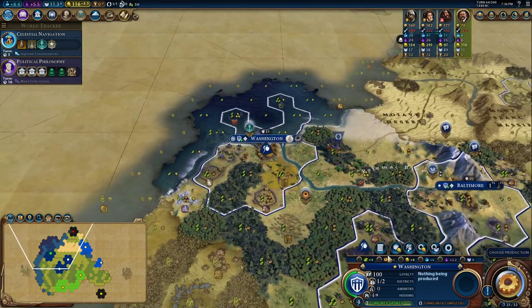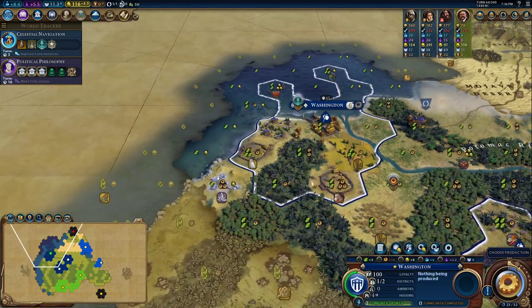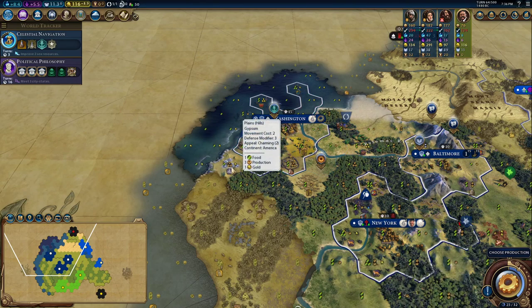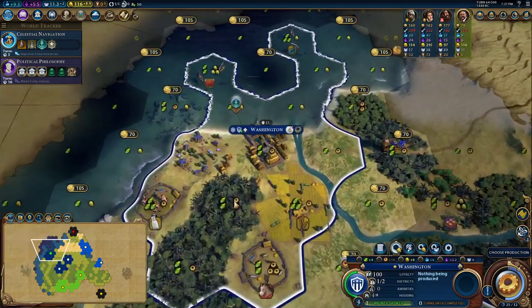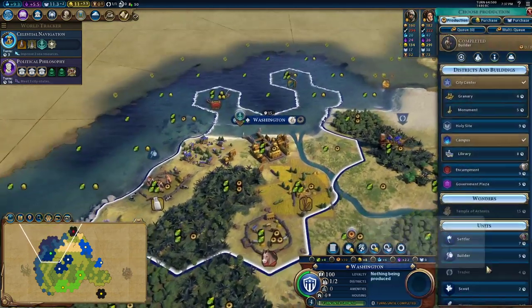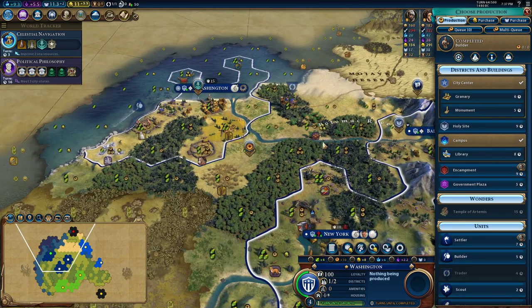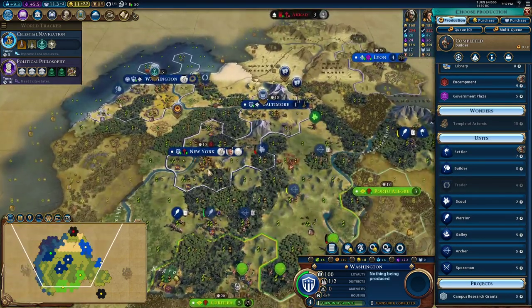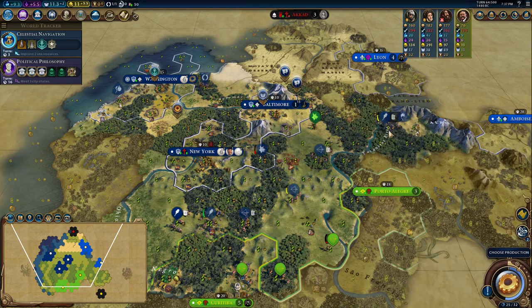We could get the boost to Masonry by building a quarry. I think we do want to do that. It doesn't say we're about to get it through culture anyway, so I might as well buy it. It'd be nice to build the government plaza, but I do think I'll hold out for the harbor first. Three turns till the harbor. We could also get galleys going, or build a spearman just in case he gets horsemen.